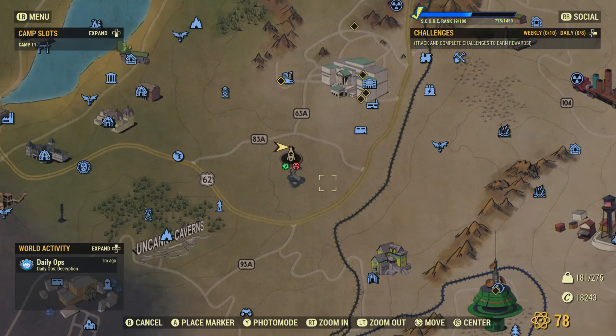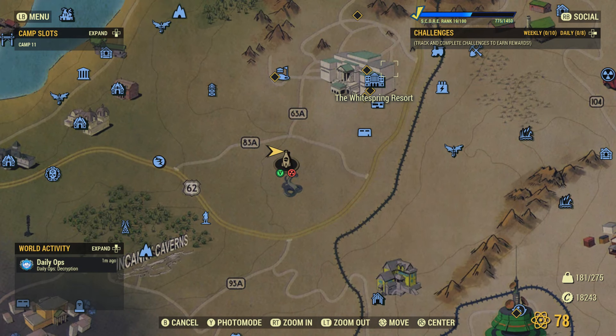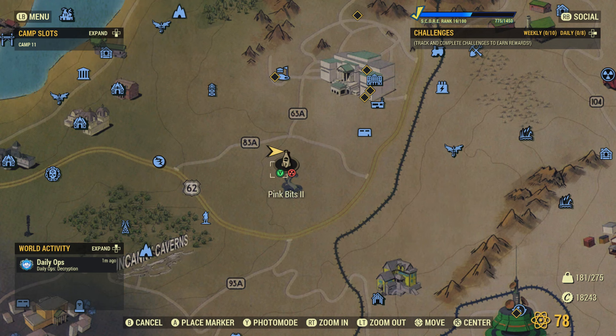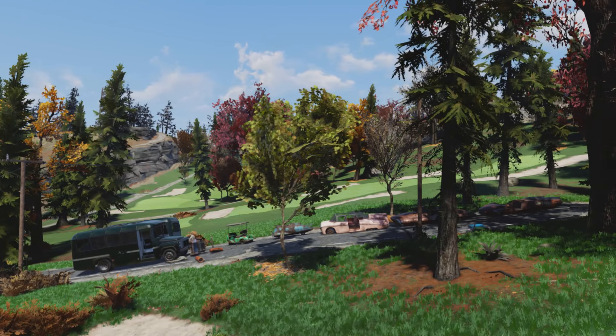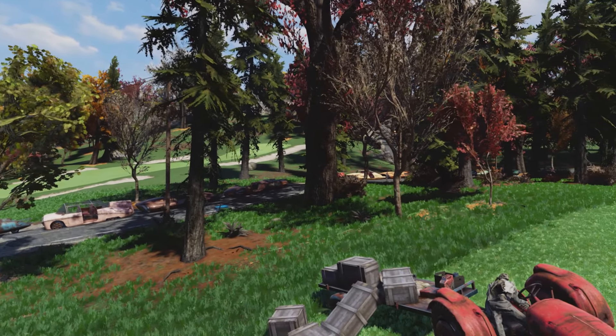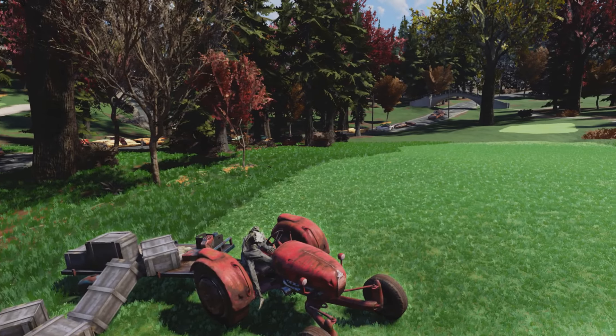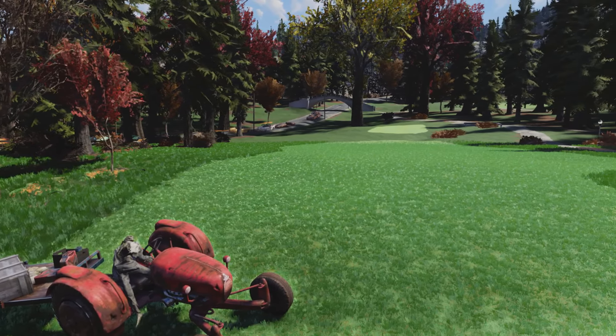The last location is on the White Springs Golf Course. This location is super popular, so getting a camp here can be a bit of a pain, but look at it! The greenest manicured grass in all of Appalachia, surrounded by trees and that view of the rock breaker? Perfect. The builds, Pink Bits 1 and Pink Bits 2, are linked below.